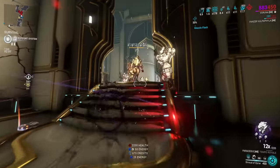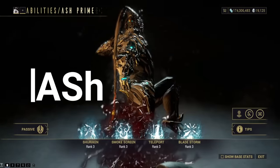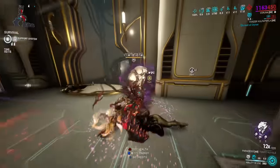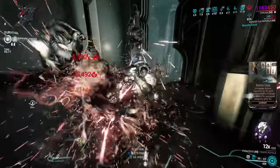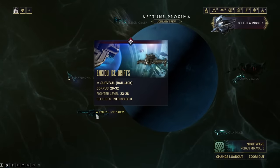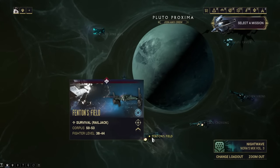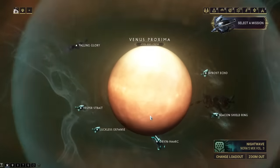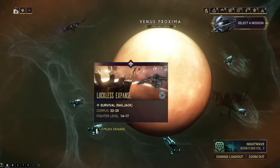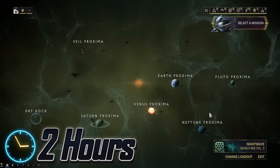Going in alphabetical order, this guy used to be so simple — just kill Mannix — but this farm has changed so much in the last couple of months. The Neuroptics has the highest drop chance on Enkidu Ice Drifts, the Chassis on Fenton's Field, and the System on Lockless Expans. These are all Railjack nodes, so if you've already cleared the Railjack Star Chart, this should only take about 2 hours on average.